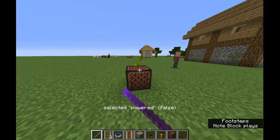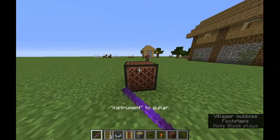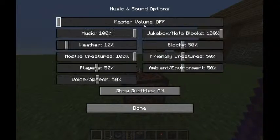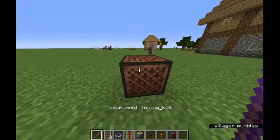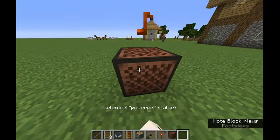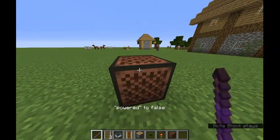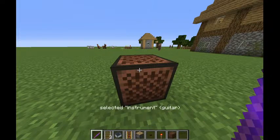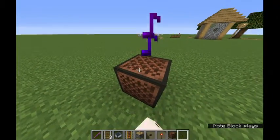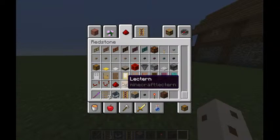'Instrument.' You can change all of the instruments — you can go through all of them. I don't have my sound on, sorry. You can go... right now it's... I don't know what it is. It's a guitar right now, that's so — wait, 'bell'? Oh, that's so cool. So you don't have to have it on top of whatever material it needs.